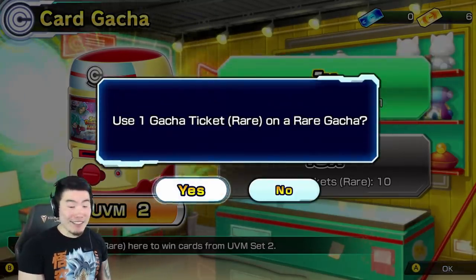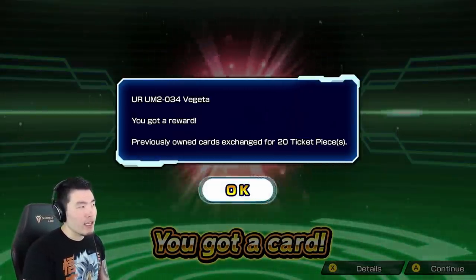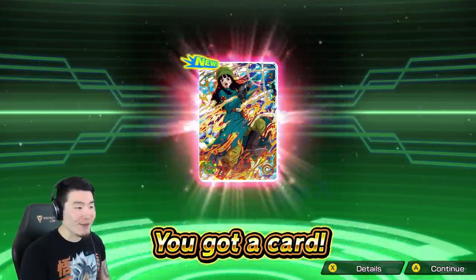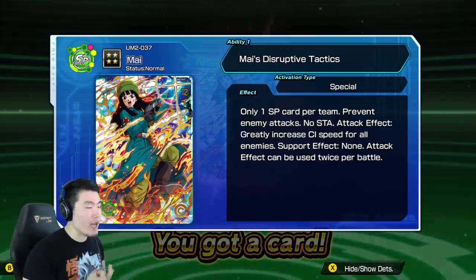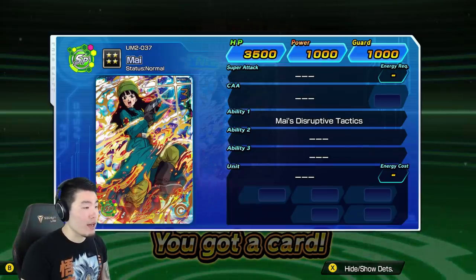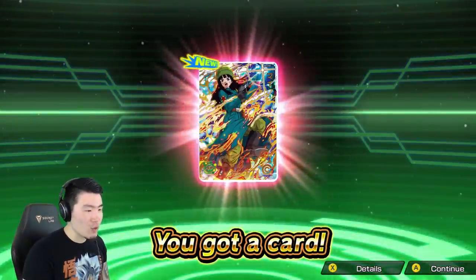I'm sorry if you guys don't want me to read the cards, I'm just really curious about what they do because everything is new to me. That's a Vegeta - that's a dupe Vegeta right there. So we got 20 ticket pieces and that's enough to exchange for 2 tickets. That Maya is new! She's an SP card - there are four different types, and the SP is like a special type card where they only have one per team. Prevent enemy attacks, greatly increase CI speed for all enemies - so it's basically just messing up the enemy. The attack effect can be used twice per battle.